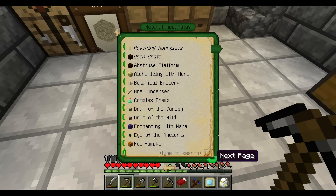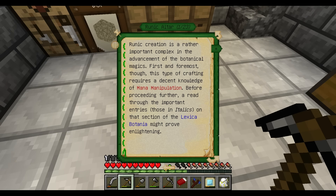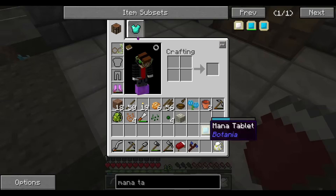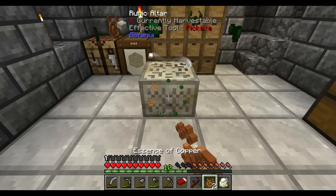Runic altar - there we go. It says it requires a decent knowledge of mana relation before. To create a rune: right-click or simply toss the components of the rune you want to create, then proceed by pointing a mana spreader to the altar so mana transfer can occur. It should be apparent when the altar has received enough mana - when that happens, just drop a piece of living rock on top of it, then right-click it with the wand again to collect your rune.